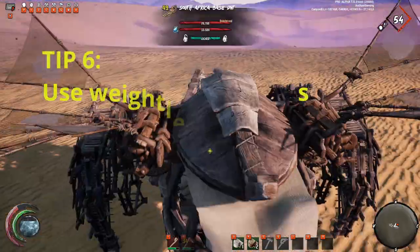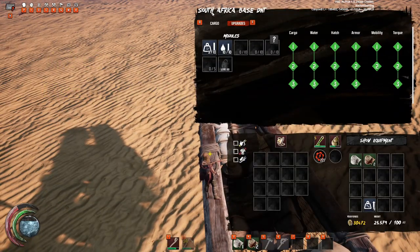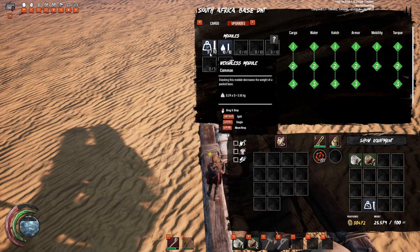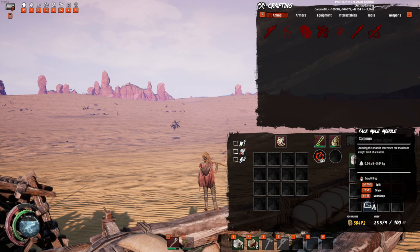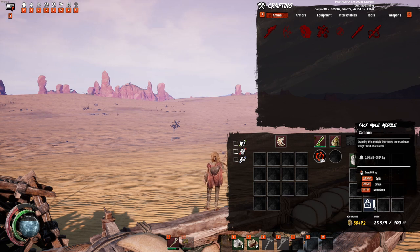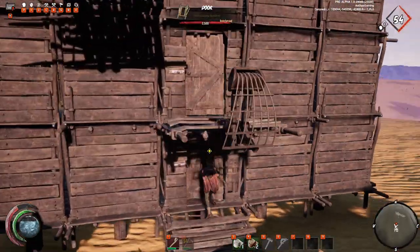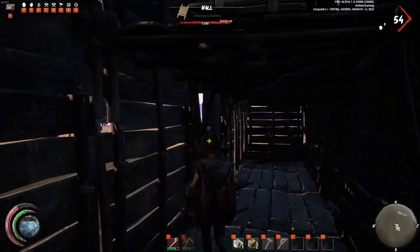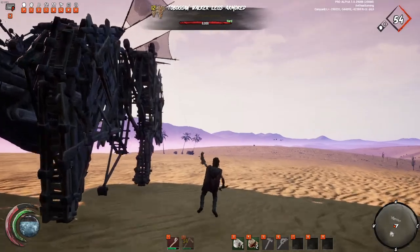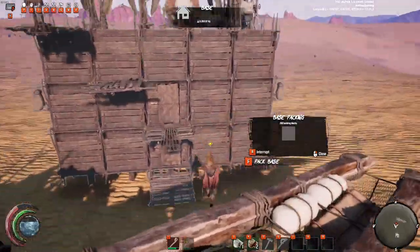Is your base getting too heavy for your walker? You should start using weightless modules on your walkers — the ones you put your base inside of. Don't use the pack mule module; it's really not worth it. My base weighs around 8 to 9 tons, and with weightless modules when packed into my walker it only weighs 1.5 tons. Whereas using the same amount of pack mule modules I would have been 8 tons out of 10, nearly over the limit. Definitely start investing in weightless modules today.